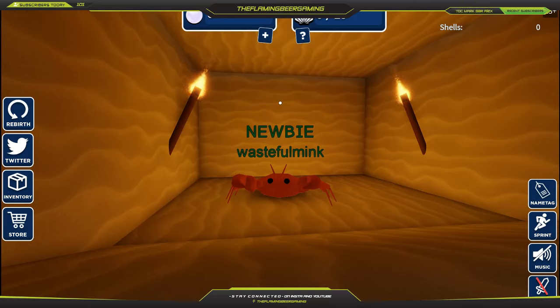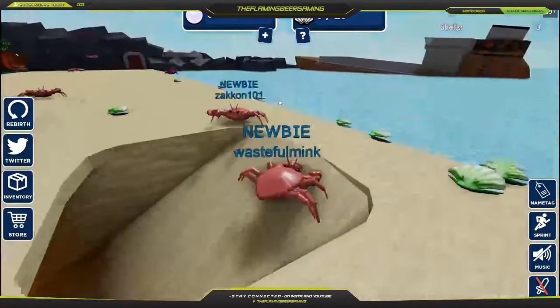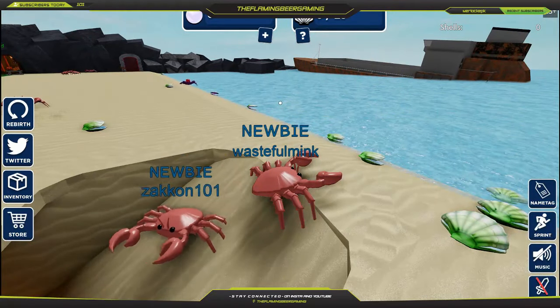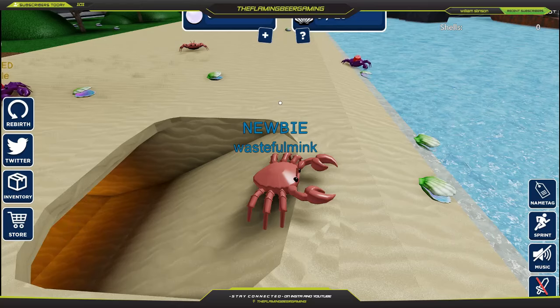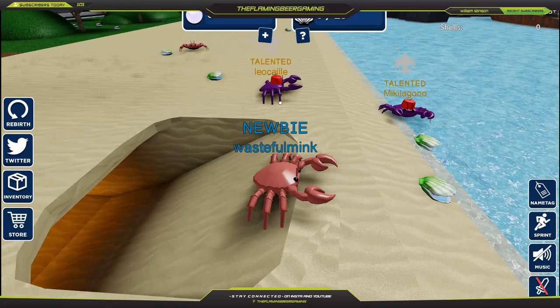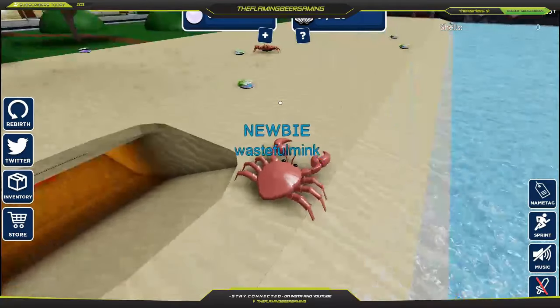So, Crab Simulator. Basically, in the name, Crab Simulator — you are a crab and you've got to collect some shells, then you've got to sell them, and basically you get more money. Once you get more money, you unlock more areas and you get, I think, a better crab collector, something like that. I kind of read it quickly.